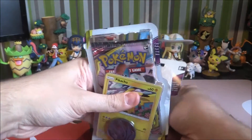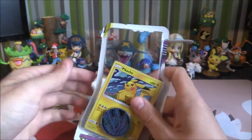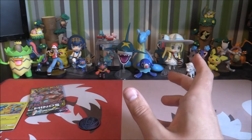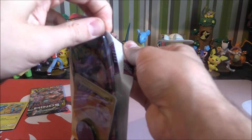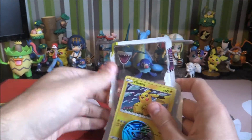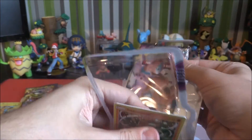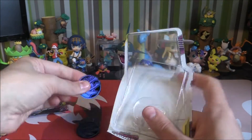So let's pop this open, pop the pack out — there we go. Take the promo out without hopefully damaging it, and the coin of course. Pikachu, there he is. Next one — open that up, pull that down. Pack, promo, coin. Next one — pack, angry Sudowoodo, coin.